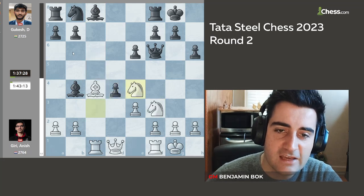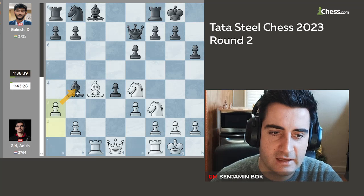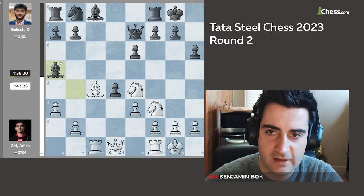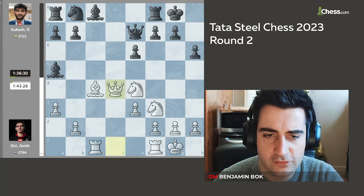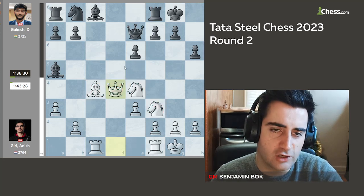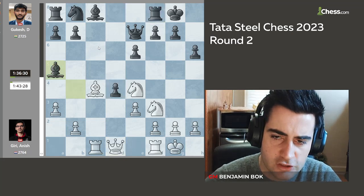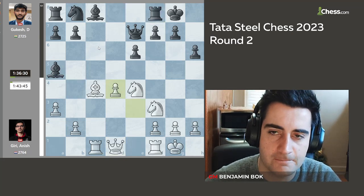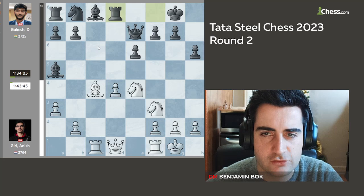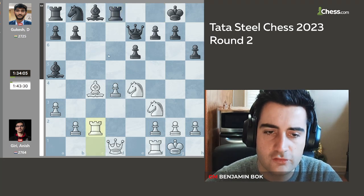Queen e7, a3, hitting the bishop. The bishop steps back to a5. White can take with the queen on d4 to keep a symmetrical structure, and white has a slight lead in development, but black is generally considered pretty solid after rook d8. But Anish goes for a different concept — he takes with the pawn. Gukesh plays rook d8, bringing the rook into the game. Anish plays a very odd-looking move, rook to c2.